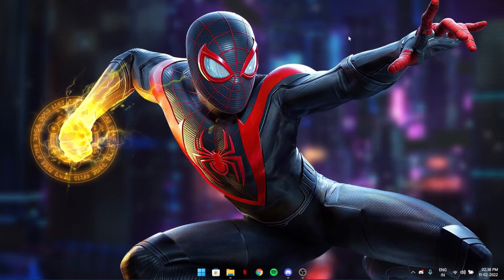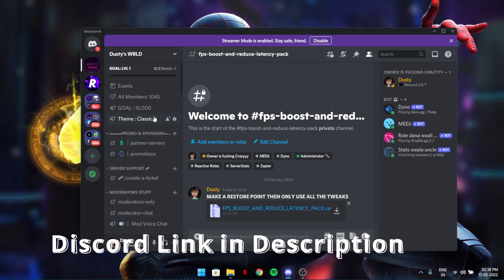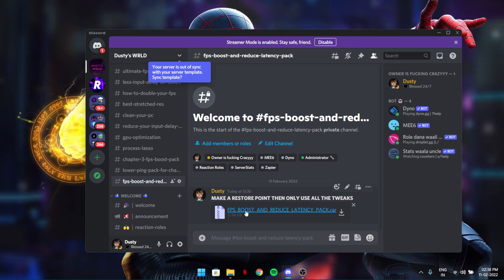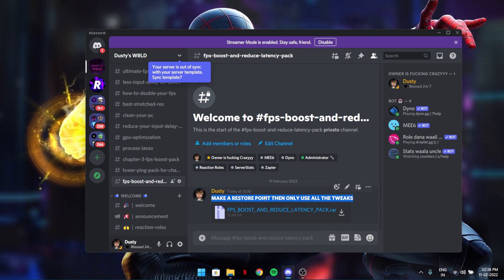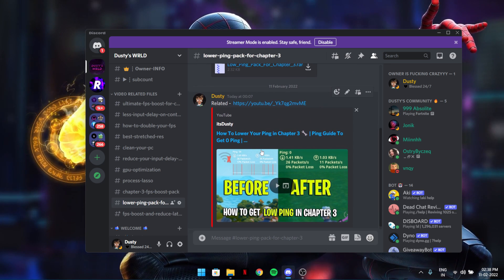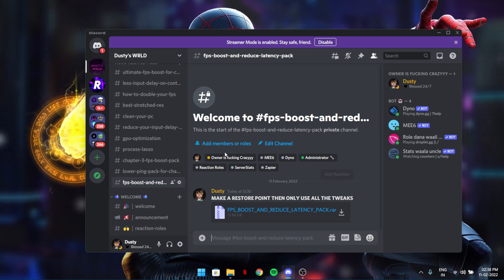These settings and tweaks are pretty easy and will boost your FPS. First of all, join the Discord — it's not a promotion, the file is over there. Just go to the category called 'FPS Boost and Reduce Latency Pack' and download it from there.